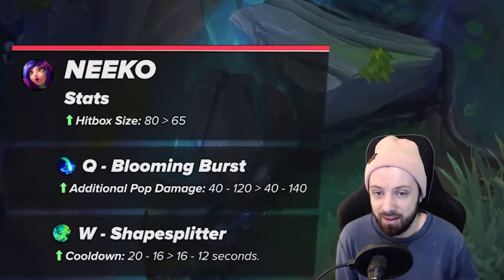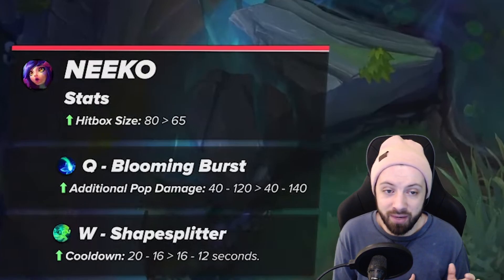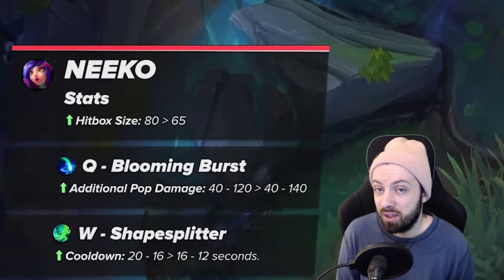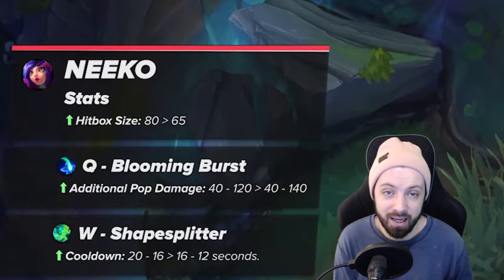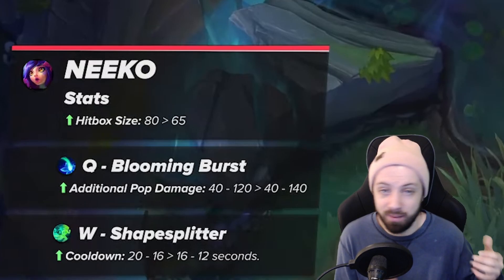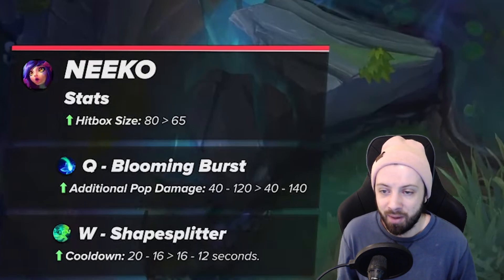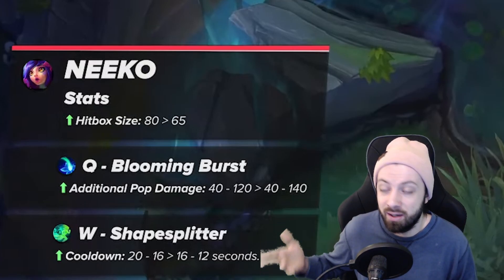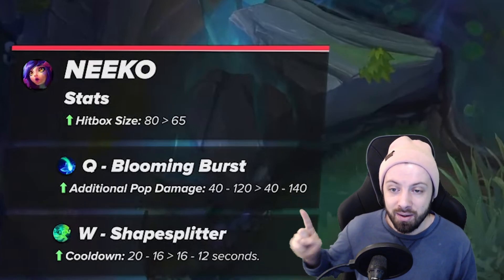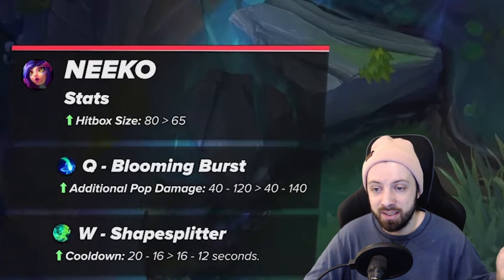For AD Niko, who maxes W first, the W is a huge part of the build — your ability to kite in teamfights and avoid getting hit. Having the W on a four-second lower cooldown means you'll kite better, juke better, and just be better at top lane. The Q damage change doesn't help AD Niko much since you only put one point in Q, but the smaller hitbox and the W cooldown reduction is a huge buff for AD Niko.